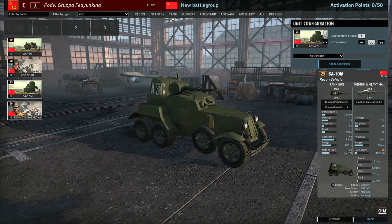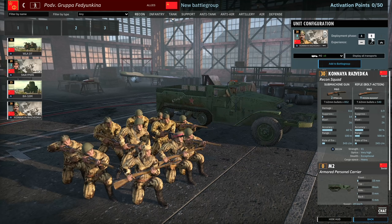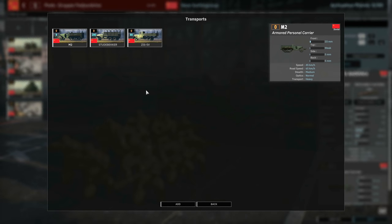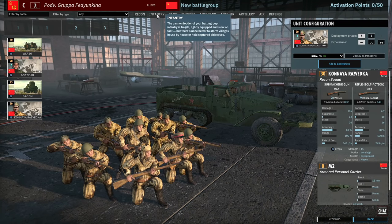Then we have access to the BA-10M in phase A — six of these available. And the Konaya Razvedka, which is the large 11-man recon squad with two submachine guns and nine rifles. No exciting transports for them unfortunately, so it's a pretty small recon tab for Manoeuvre Group Fedyunkin.